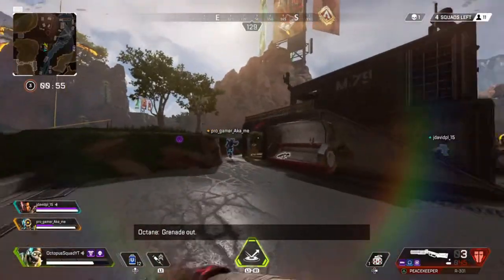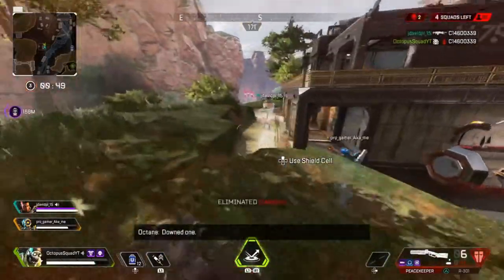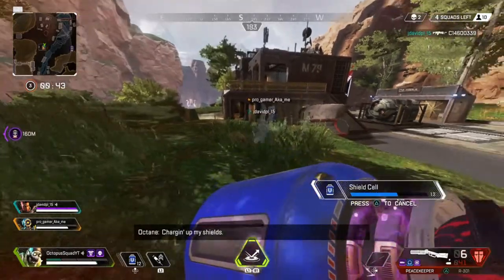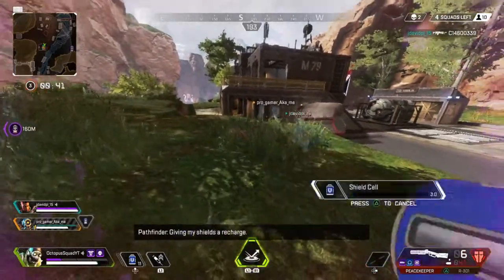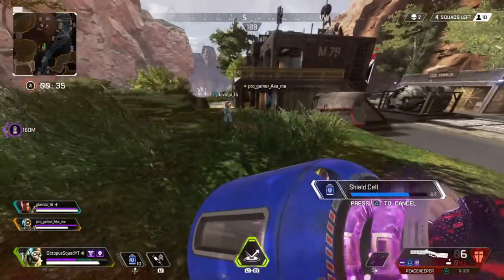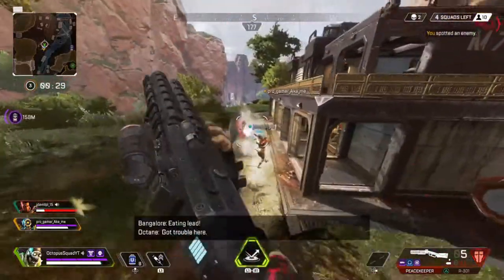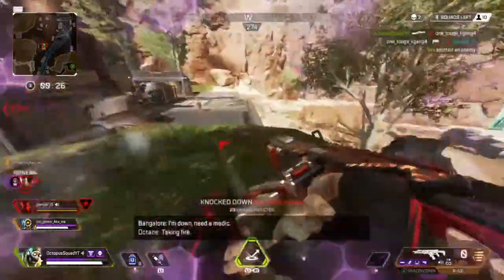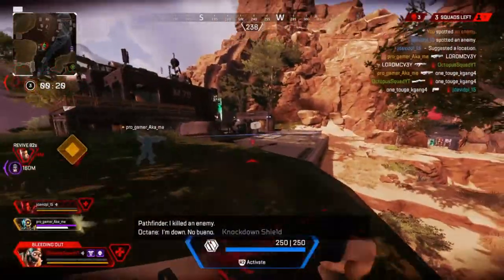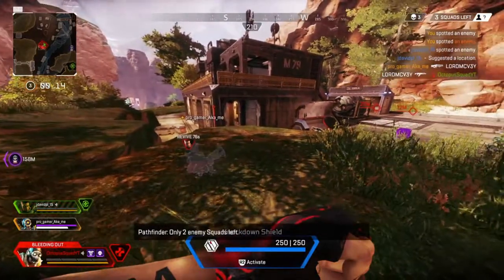Grenade out. Grenade out. Reloading. Reloading. Tango killed. Charging on my shields — giving my shields a recharge. Charging shields. Shield letting. Reloading. Good job, me. Whole squad down. Only two enemy squads left.